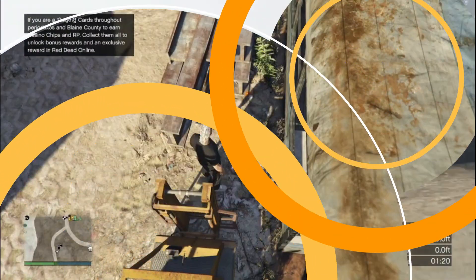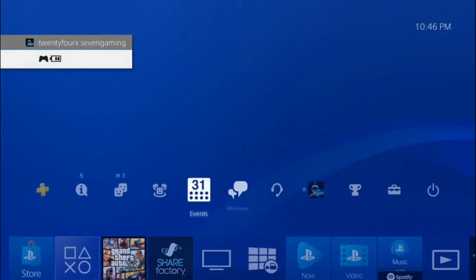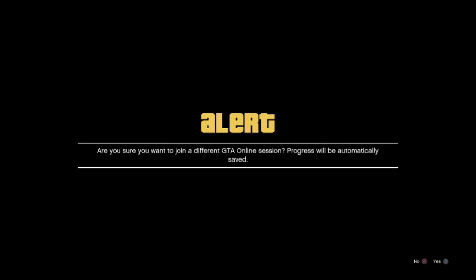You can see these story mode icons I'm showing on the map — this confirms the SP to MP state. Now make your way to the peyote plant; the one I'm standing close to is near the LSC close to the LSIA. You can find another peyote plant if needed. Once you're close to the peyote plant, ask your friend to start a Titan of a Job in the invite-only session. Join him via his profile, stay on the first alert, then ask your friend to back out of the job. Once he backs out, start spamming right on the d-pad.